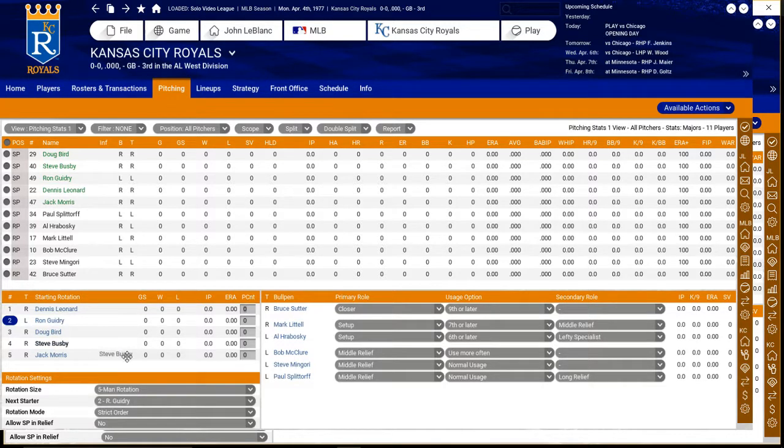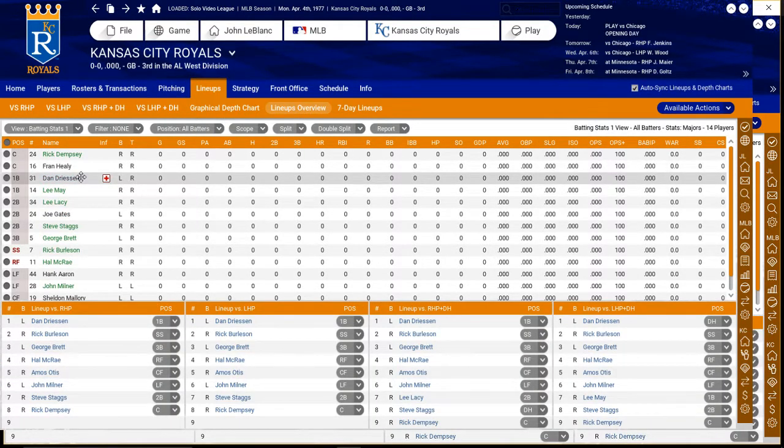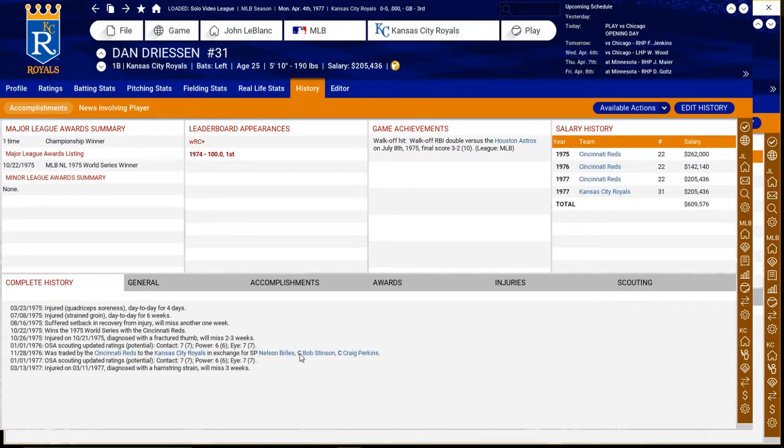I'm going to move one pitcher to middle relief and move Splitorf into the rotation, so I can get a right-hander in there to break up the lineup and get another lefty in the rotation. On the lineup side, Dreesen will be coming off the DL — he suffered a hamstring injury in spring training. We traded for him last year for Bryles, Stenson, and Perkins. He's 25.